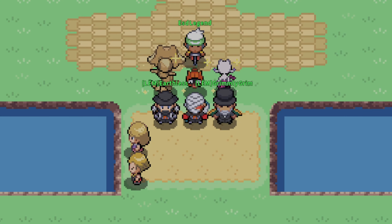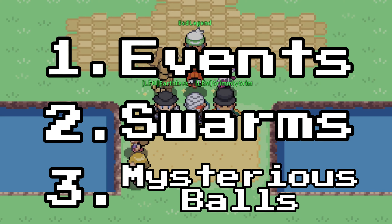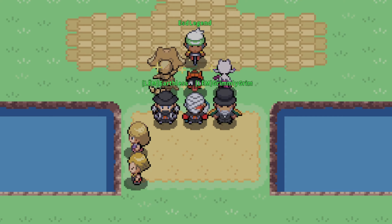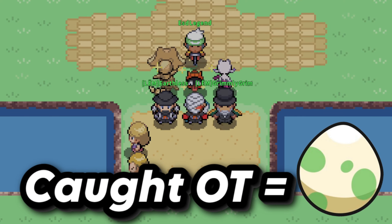You're probably asking yourself: how do I catch an out-of-region Mon without wild encountering it? Well, there's three ways. You could get them during events, from Swarms, or Mysterious Balls. Mysterious Ball Shinies do not count towards the challenge — they can give you caught OT and that's it. If you pull a Shiny, it wouldn't count towards the challenge. Once you catch the Mon and get the caught OT, you can then effectively egg it, making the challenge more realistic.